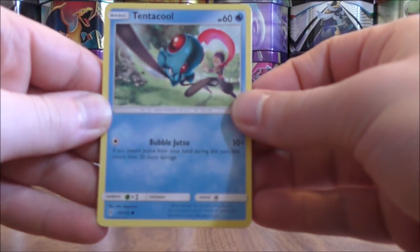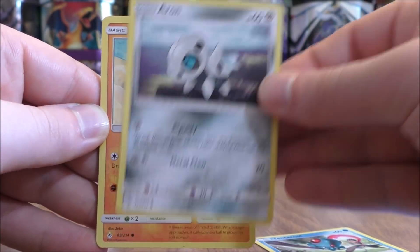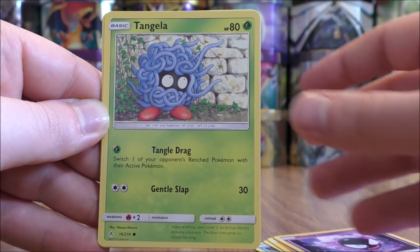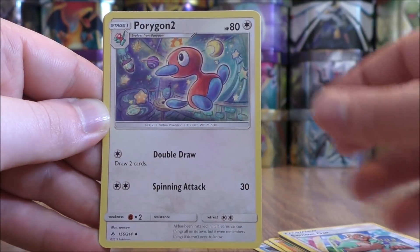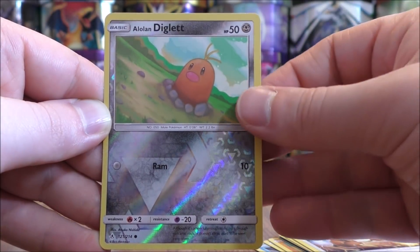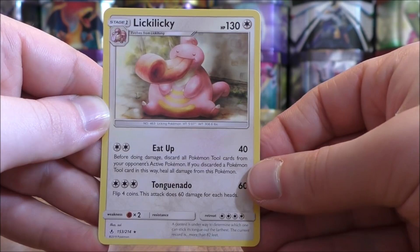Two packs left to go after this one. This pack starts with Tentacool, Aeron, Sandshrew, Gastly, Tangela, Fighting Type Energy, Samson Oak, Porygon 2, Dodrio, a reverse holo of an Alolan Diglett — just a common — and the final card would be a Lickilicky.